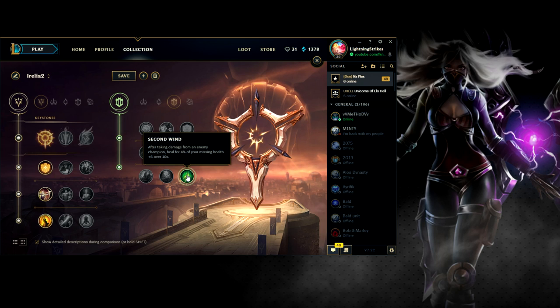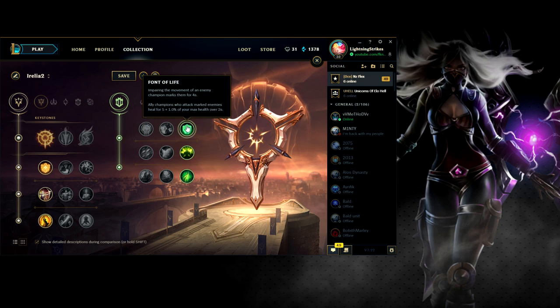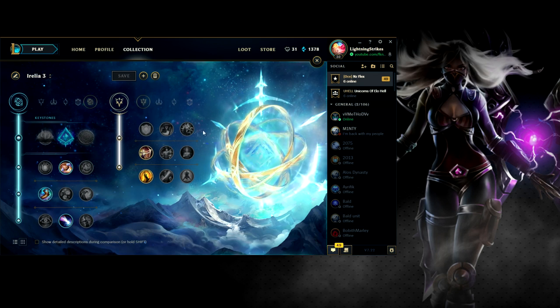Second Wind — after taking damage from any champion, heal for 4% of your missing health plus 6 over 10 seconds. I think that's really good versus ranged matchups paired with Doran's Shield. It's more for survivability and getting out of the laning phase, just keeping your health up. The Domination secondary page is more your snowball page, while this Resolve secondary page is more for just surviving the laning phase.